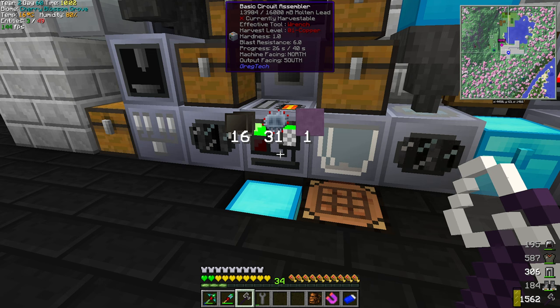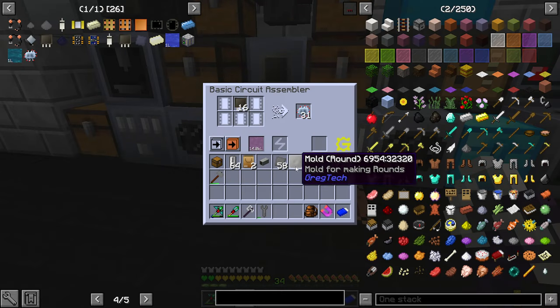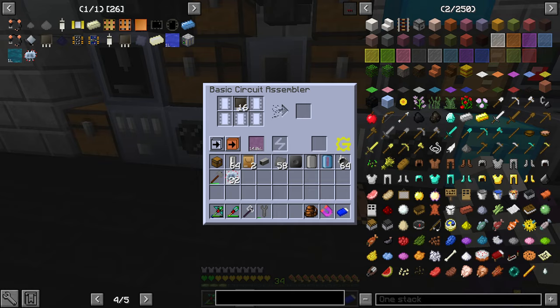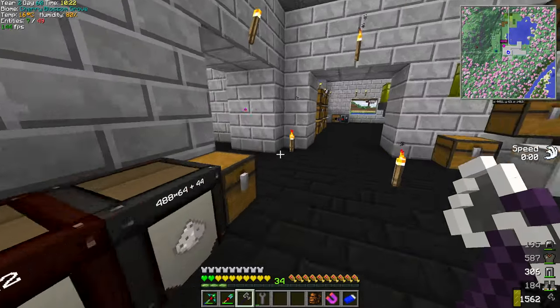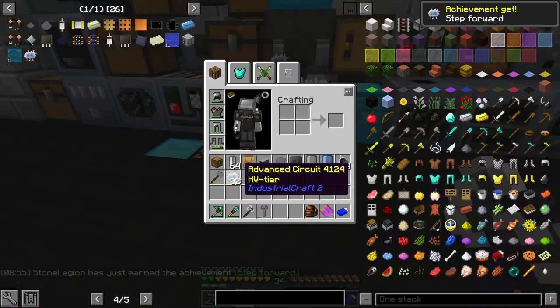I wanted to make more of these circuits. How did I put these together? Fine tin wire - a bit of effort later and we have our trips. I think that's a good start getting 32 advanced ones. I'd like more of the MV ones which we basically completely vanquished, but that'll be an off-camera thing.